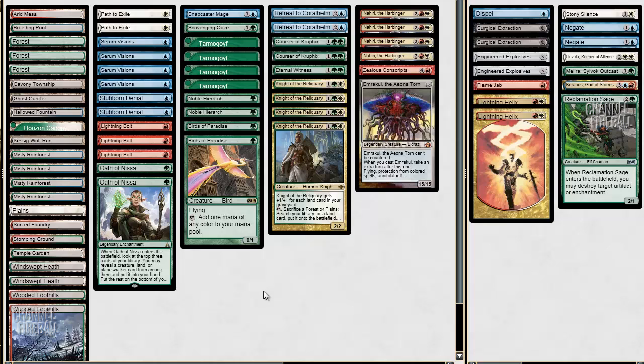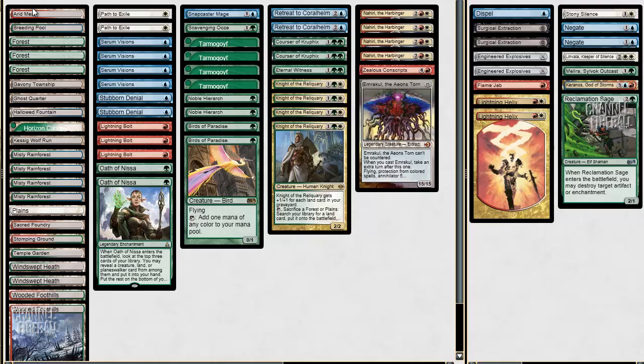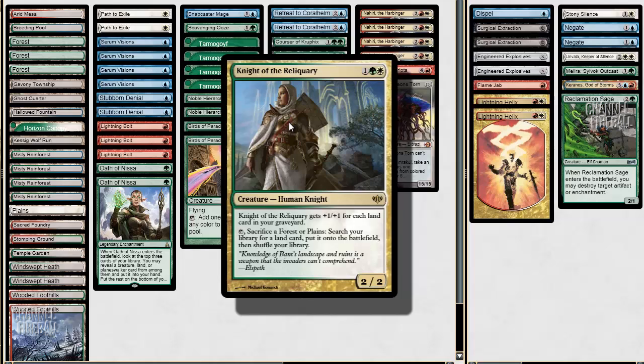Basically it's a four color deck based around the combination of Knight of the Reliquary and Retreat to Coral Helm. What you can do is sacrifice a Forest or Plains, Retreat triggers, you untap your Knight and just rinse and repeat ad nauseum. You can go through all your lands, make your Knight pretty big, and then kill them. Every time you get a fetch land, you can actually get double duty out of Retreat.